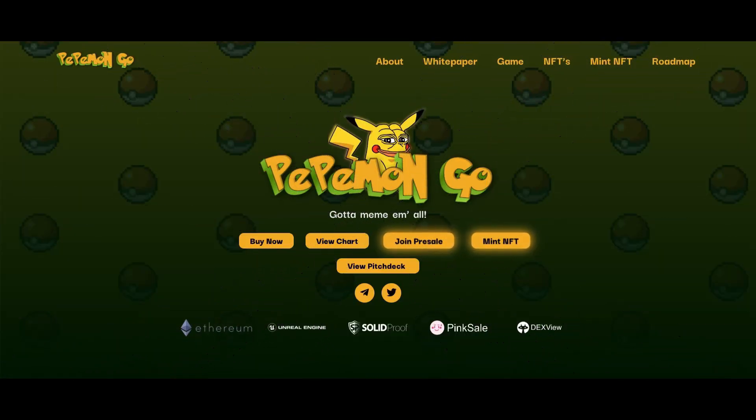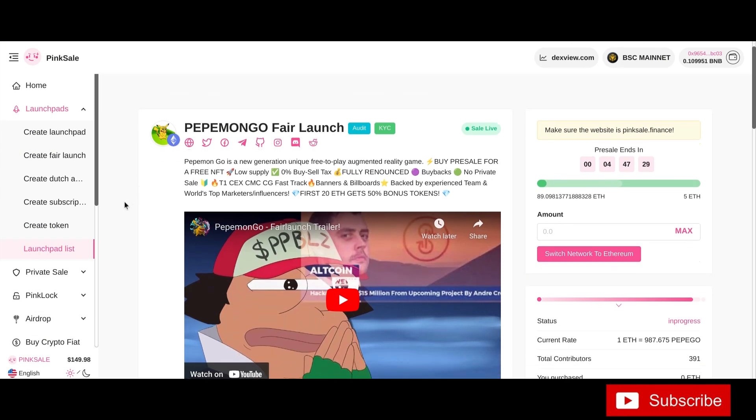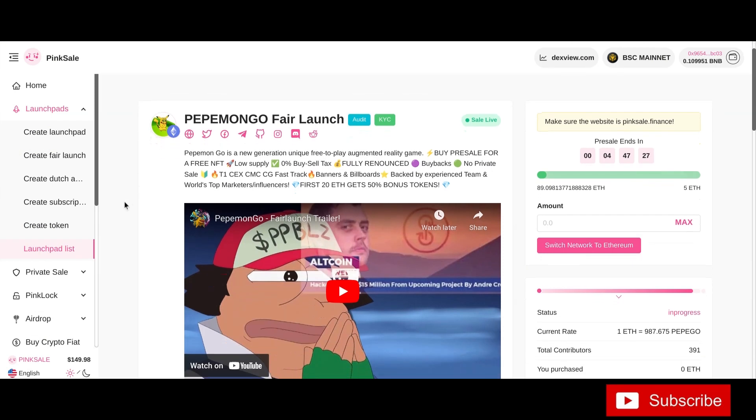It's Crypto Rock, bringing you another banger — Pepe Mon Go. This is having a fair launch on PinkSale right now. It ends in four hours 47 minutes, so by the time you watch this video there'll be about three to three and a half hours left to get in on this Pepe Mon Go fair launch. Almost 90 ETH raised, guys.